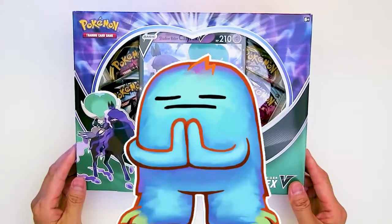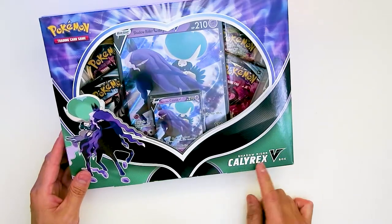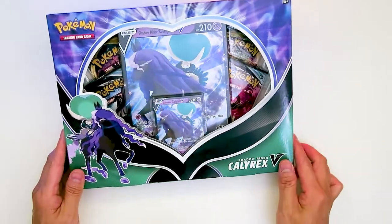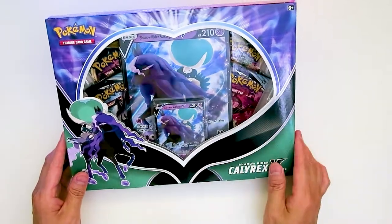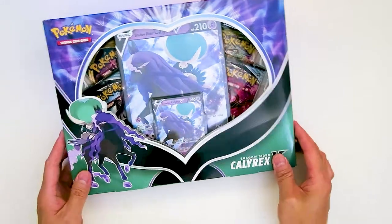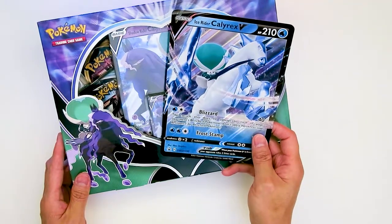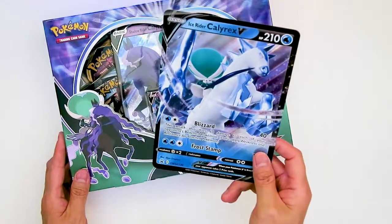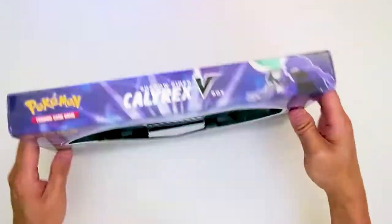Welcome back to the Open Monster. For this video we're going to be opening up the Calyrex Shadow Rider jumbo card pack. Inside it's got four booster packs and of course the Calyrex V-card. From previously we had the ice rider version of Calyrex, and here's the jumbo card which is really nice. Alright, so we're gonna open this one up.